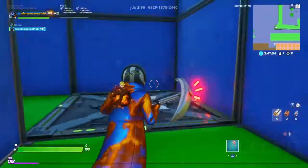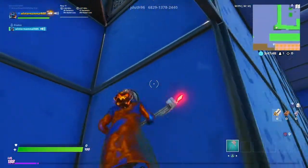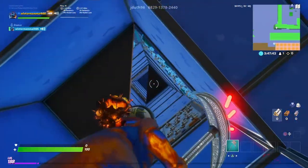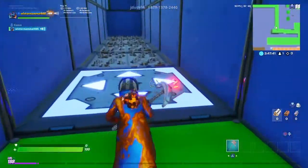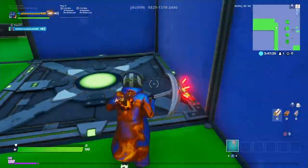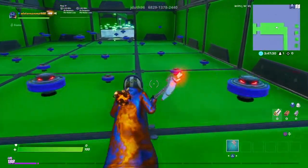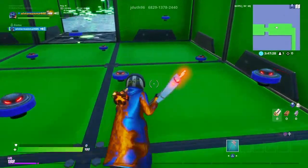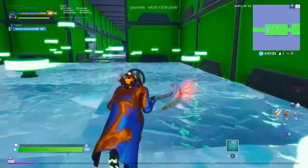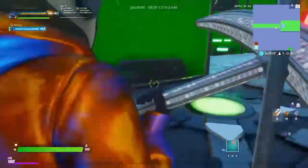This one you have to kind of turn a little - right as you get down, you turn that way. Right as you drop down there, turn this way and then you should make it. Then hit that bounce pad right there, go backwards, and hit that bounce pad up there. This one's easy - you just gotta crouch. I like to crouch on this one because it's easy.